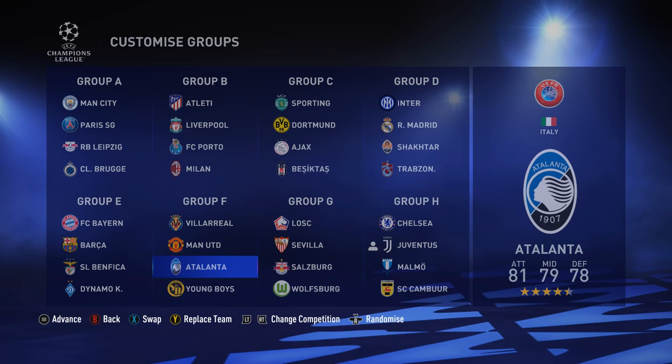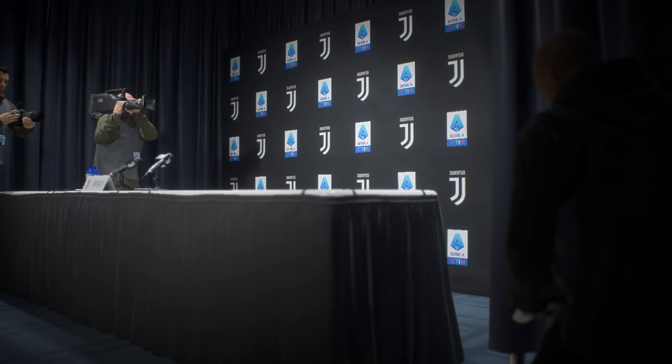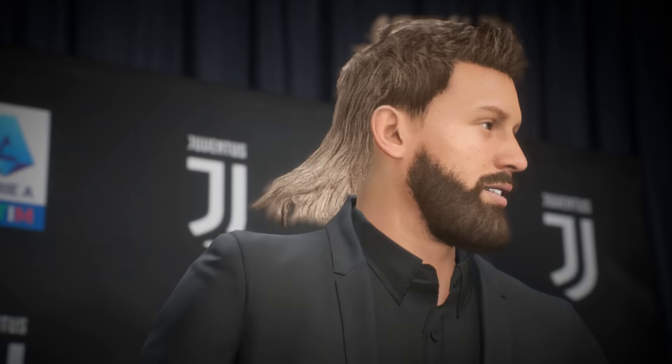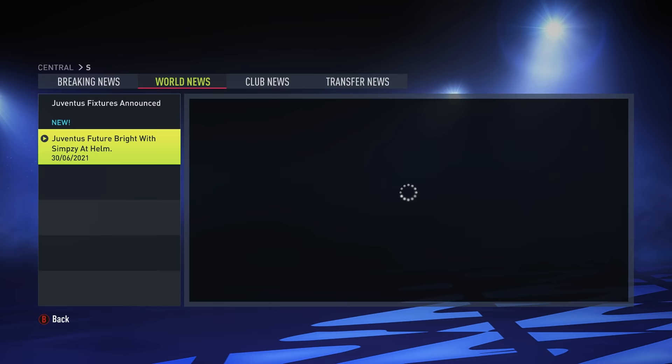We're only able to sign players in January, so let me know players you'd like me to sign. We've got a bit of a tough Champions League group - we've got Malmo and Chelsea, which will be a lot of fun. So let's save Juventus; they're in a bit of a tough spot at the moment in real life. Simpsi being declared the new Juventus manager. But how good does the logo and fully licensed look? Thank God I bought the PC version of FIFA because now we can actually play in a proper Italian league. We've got Atalanta licensed, Lazio, Roma, and now Juventus as well.